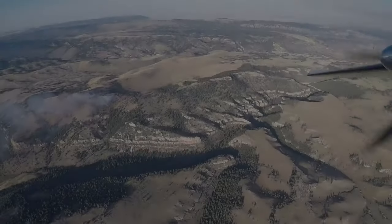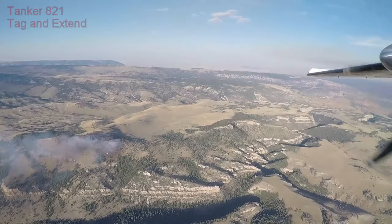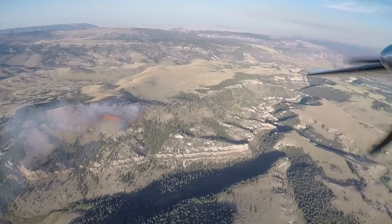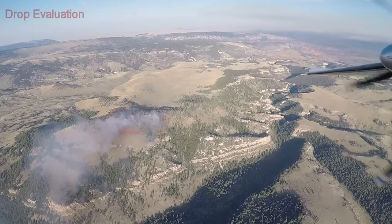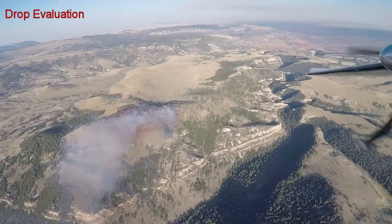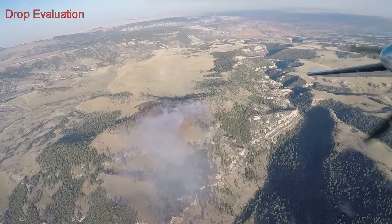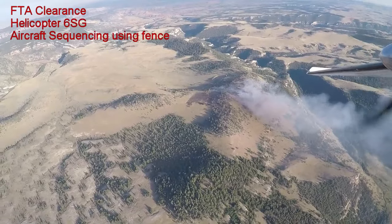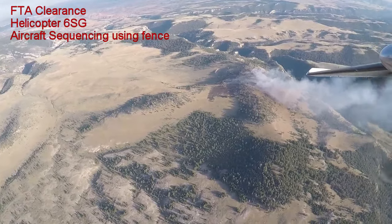Go ahead, 830. 821 is off the drop, turning right. 821, great drop, great line. Hold Casper. That's 821, hold Casper — thanks for the work. Enter attack helicopter 60R Golf on Vicker. 60R Golf, altimeter 3-0-2-8, cleared in 8,000 and below, air attack 9-5.